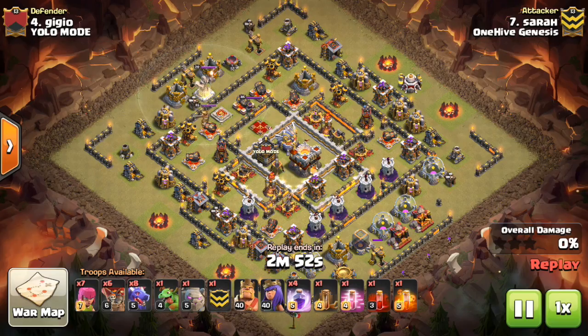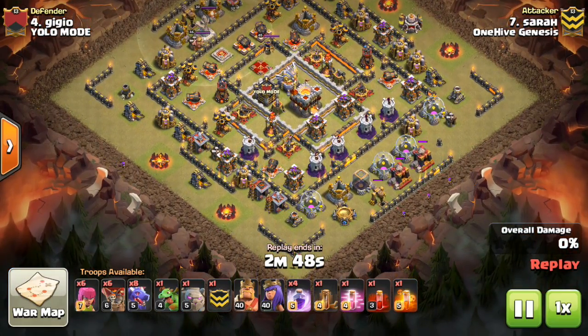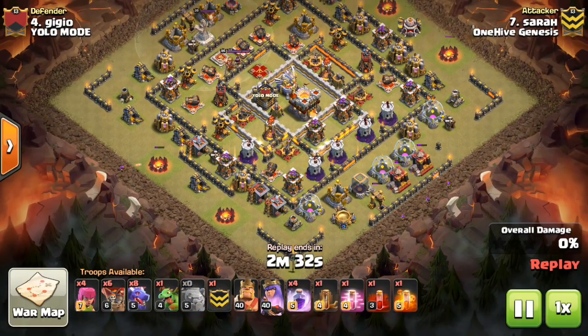This next one is the Dragon strategy. You guys have seen quite a bit of this on my channel as well, and it's kind of similar — you're still creating the funnel and then diving those Dragons to the Town Hall. A lot of the principles of 10v11 stay the same: create the funnel, send some kind of force towards the Town Hall, and make sure you have the percentage to finish up and get that 50%.